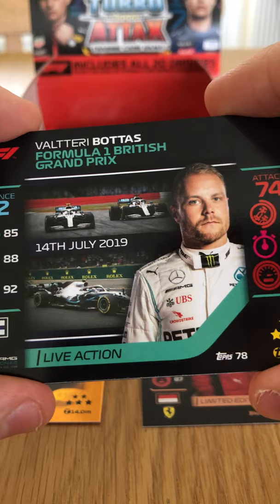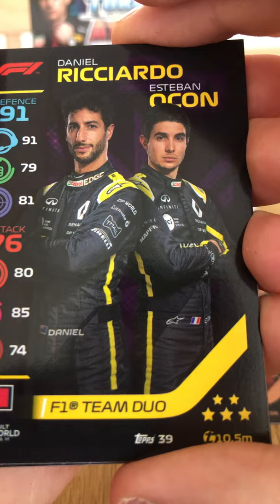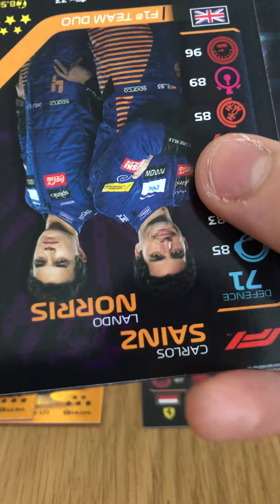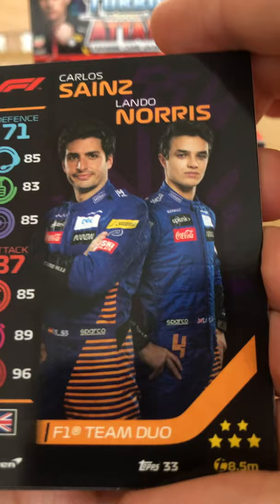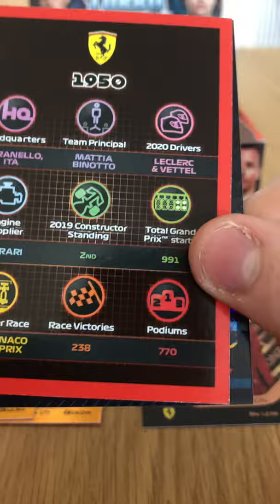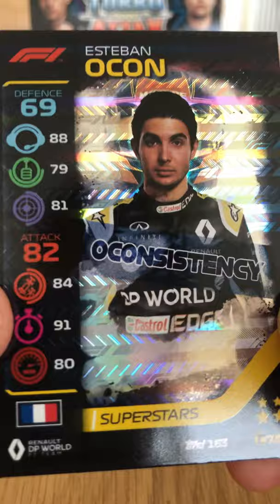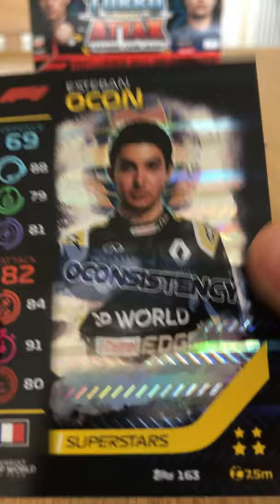Into the next one — we have Valtteri Bottas British Grand Prix Live Action card, very cool. Kevin Magnussen Speedster. The Renault duo of Ocon and Ricciardo — worth 10.5 million. Carlos Sainz and Lando Norris team duo for McLaren F1. The Ferrari team of Charles Leclerc and Sebastian Vettel — they've been in F1 since 1950. And then the Consistency card — Esteban Ocon holographic Superstars with his helmet in the background.